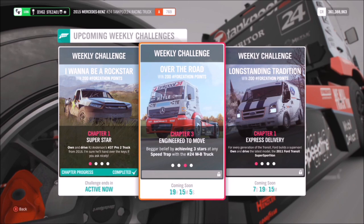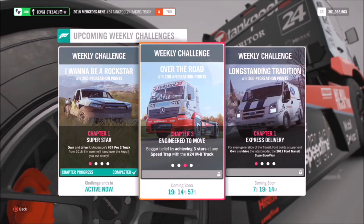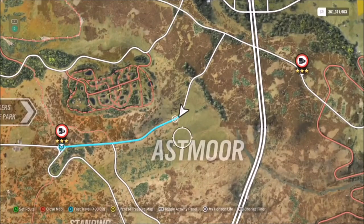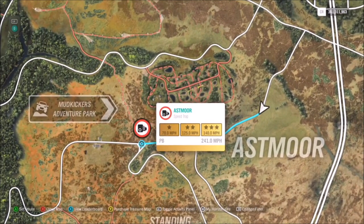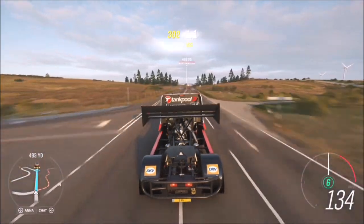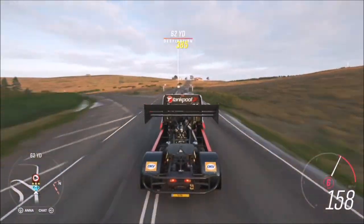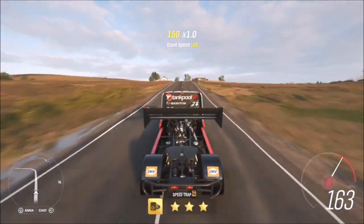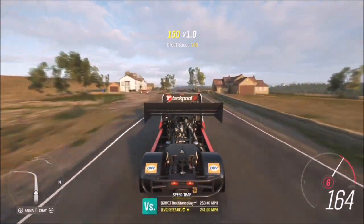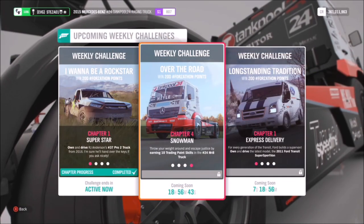The next challenge wants you to get three stars at any speed trap in your racing truck. This one was fairly difficult and I spent a lot of time tuning the truck, which is why I recommend using the tune called '168 mile an hour.' I recommend hitting the Asmore speed trap — for three stars you only have to hit 148 mph. Start just above the Asmore sign and you'll fly well over 140 mph — as you can see I hit 160.